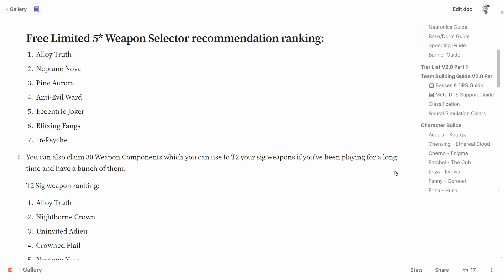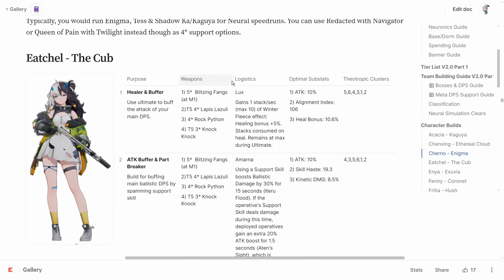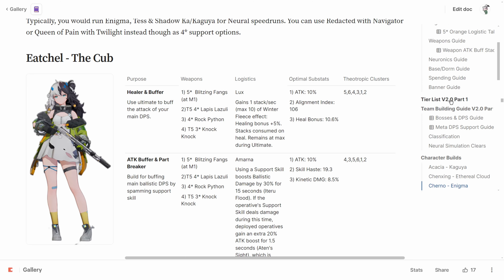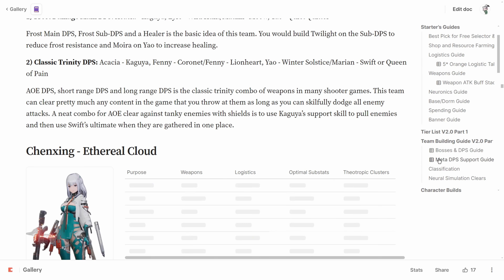The sixth priority is Bledsing Fangs, the signature weapon of Ichil. If you're going to use Ichil, you need her signature weapon to really get the most out of her, especially for neural speedruns. The attack buff is pretty massive for some operators, and you can see which DPS she's good for in the team building guide.